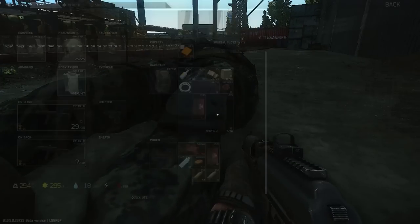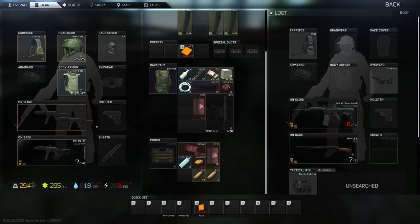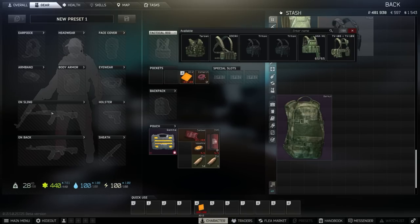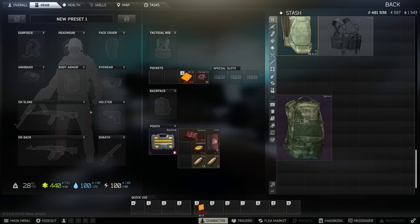First and foremost, there is a whole new system in the UI that, if you've played the game already, you've already noticed. You can choose your headwear, you can see what's exactly in your stash, you can choose literally everything - your tactical rig, your backpack, your weapons - and you don't have to actually search through your actual stash. You can just look at it and equip it straight from the menu.